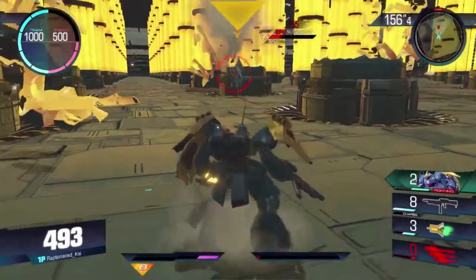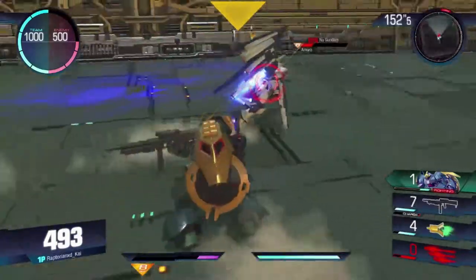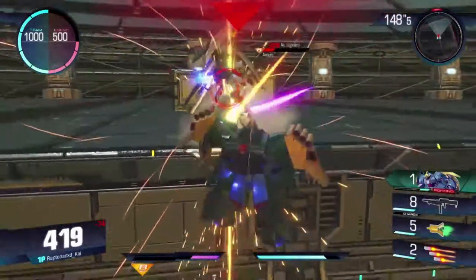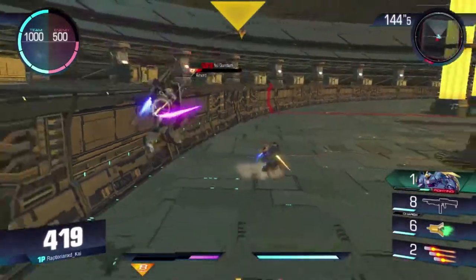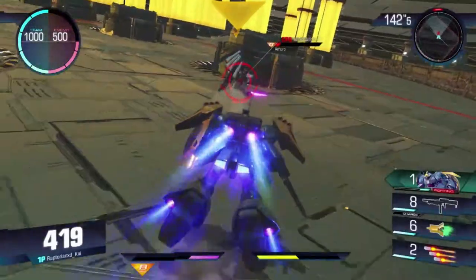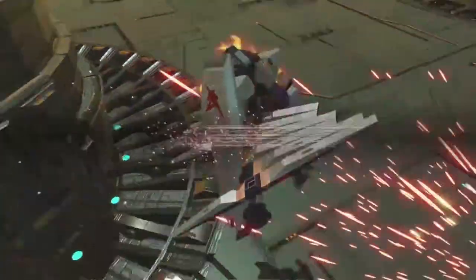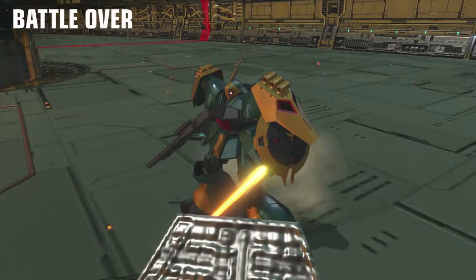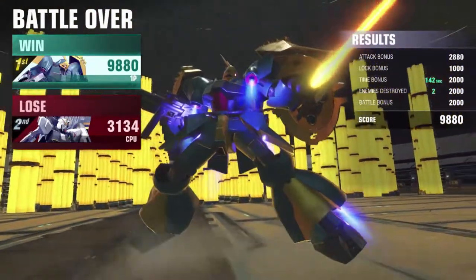Yeah, I absolutely think the Yakdoga is worth using. It's very quick and very powerful for a 300. It may wind up becoming one of my favorites among the 300s — I'm going to have to play around with it a little bit more. But I just love how useful that melee combo is, and the fact that it doesn't result in a down means you can hit someone with another attack from a teammate. Pair this up with the Buster or the Duel and you really have an interesting combination.